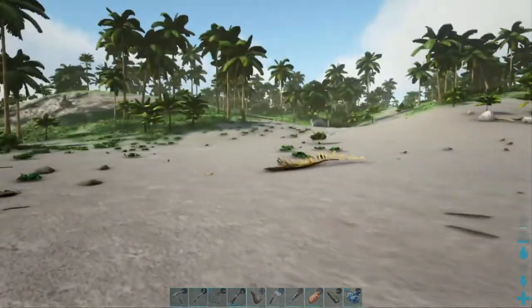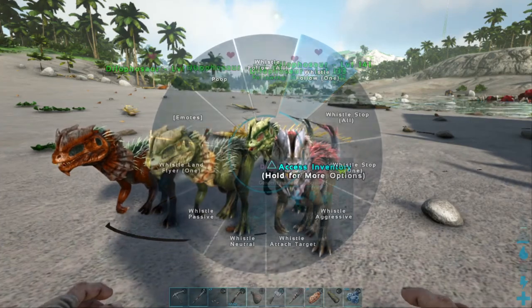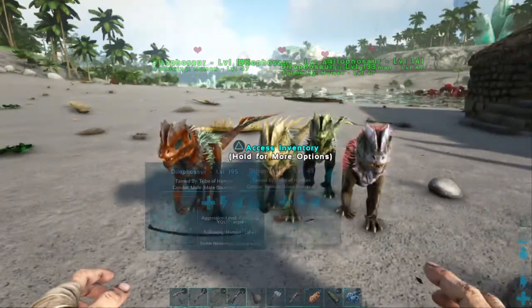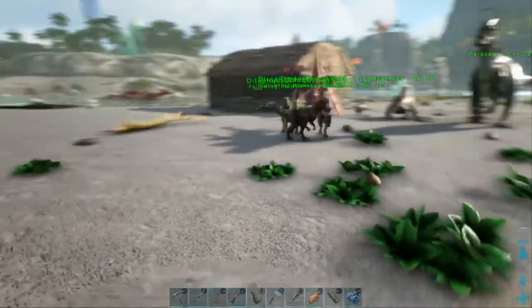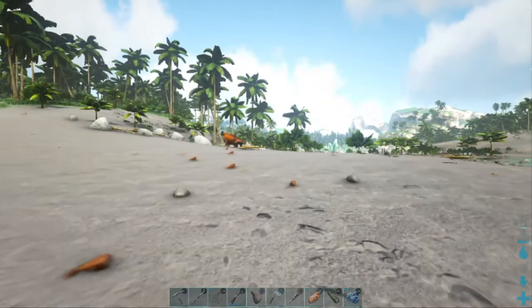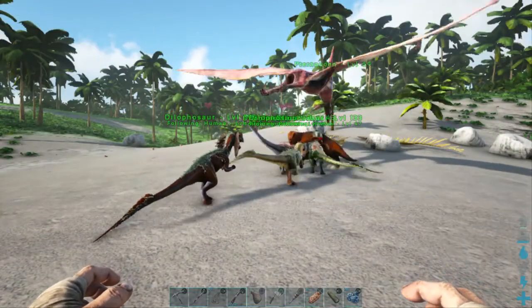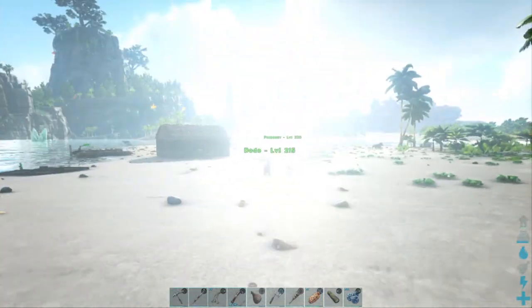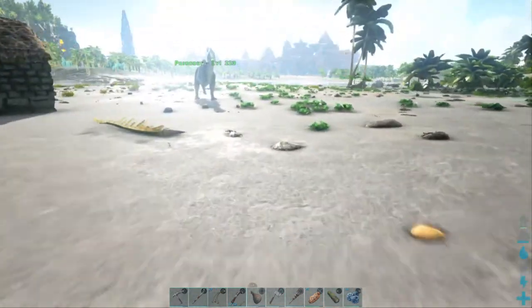But this is our base so far. We're going to take our Dodos a different direction today and see if we can come up with some hide. Maybe I got them all. We're going to take out this mosschops here. I seen a tek parasaur up the hill — hope I ain't too close. I hate to kill the mosschops but you guys got to go back, and my mosschops ran off of course.